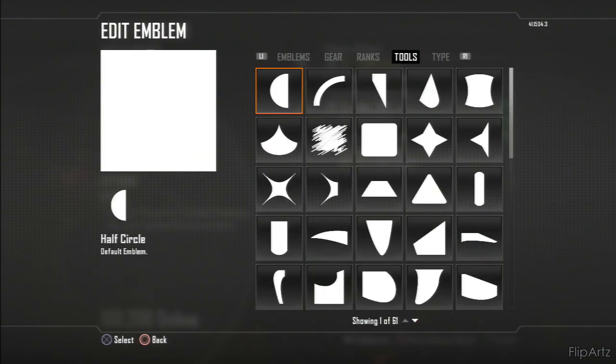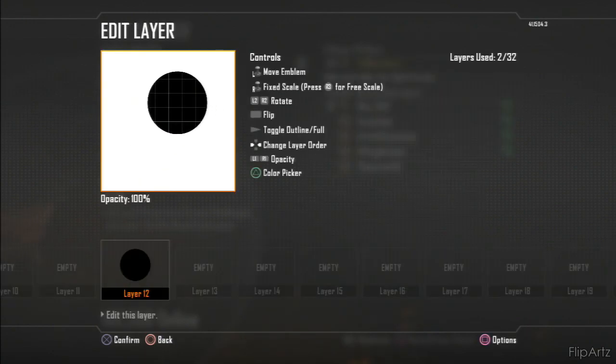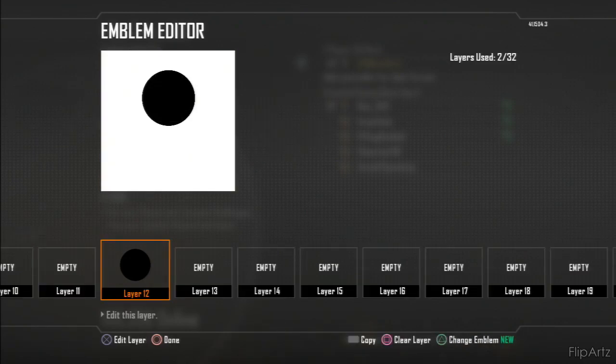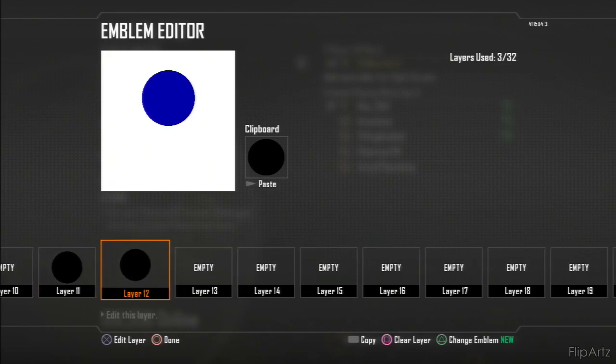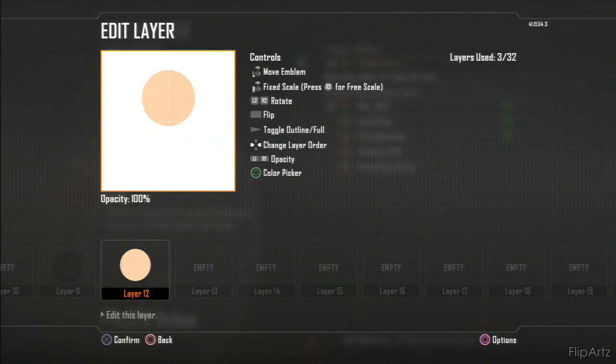We're gonna start off with the head - grab the full circle and change the color to black. We're just working on one character, so place it roughly where you want it. You want the head to be a bit bigger than the body, so size it accordingly. Press Select on PS3 - I'm not sure what it would be on Xbox or PC - and copy it over. Then take layer 12 again, make it the skin tone, which is usually the second-to-last color. Make it a little bit smaller and give it a good black outline.